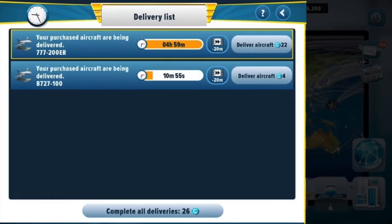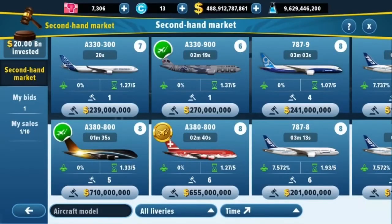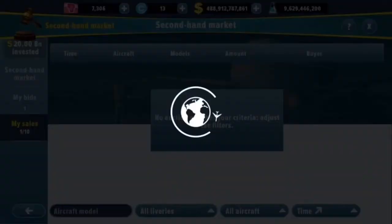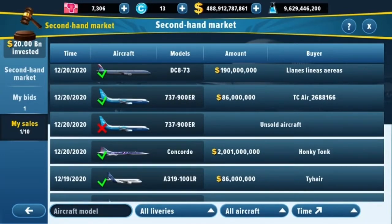When you purchase a new aircraft through the regular dealer, like this 777-200 I just bought, it takes about five hours to receive it. However, if you buy an aircraft on the Secondhand Market, you only have to wait one hour from when the market authorities approve the transaction to when it arrives in your hangar and is ready to schedule. That one-hour wait applies to every aircraft — much faster if you need something immediately.